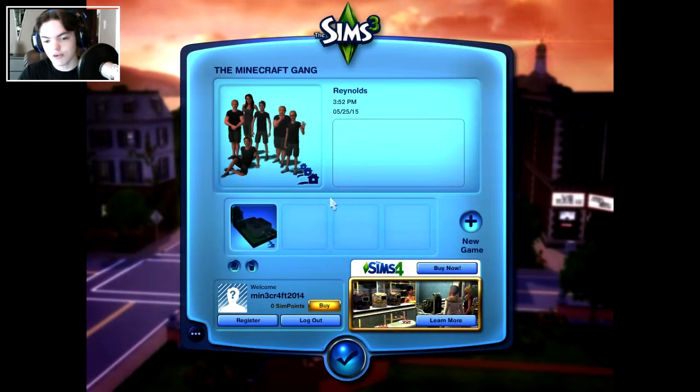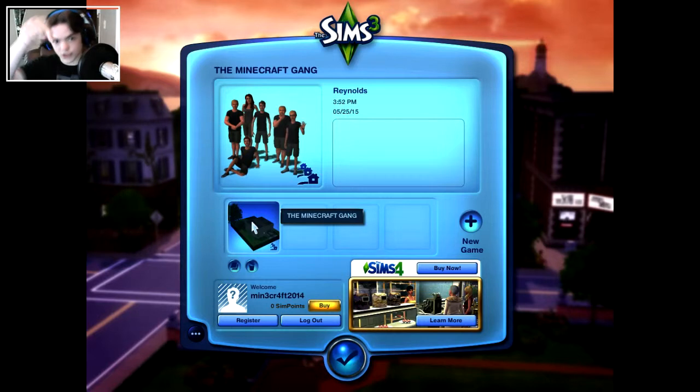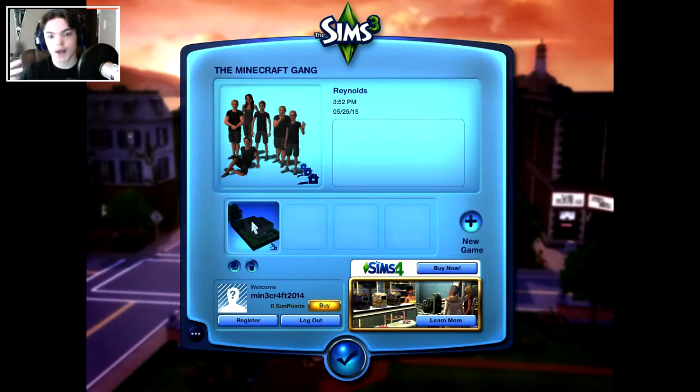I don't know if you guys can see my mouse, probably not. But anyway, right here you can probably see this thing that says The Minecraft Gang. This box right here is actually the house that we were working on. And there's an annotation down below — it's right here, below my webcam. That'll take you to my latest Sims video.